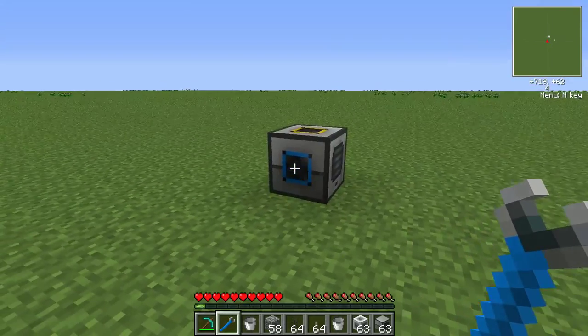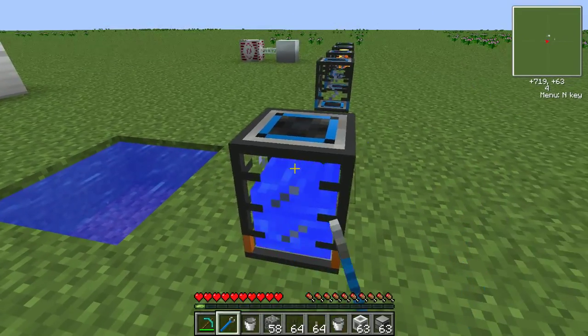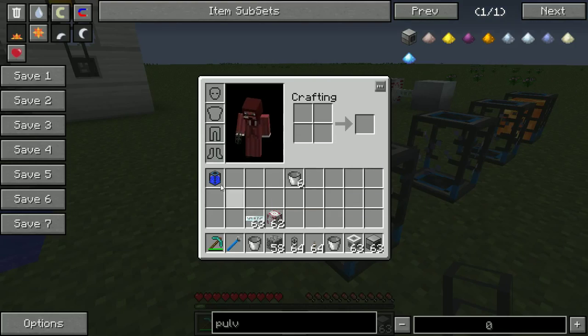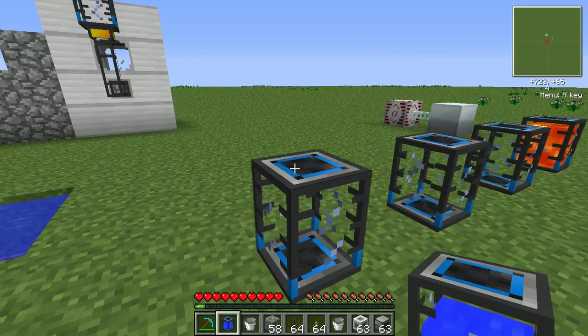And from what I said for the machines over here, orange means output. So if you place one tank on top of another, like this, which will create a stack just like a BuildCraft tank stack,